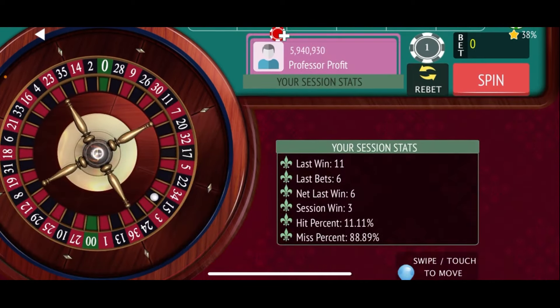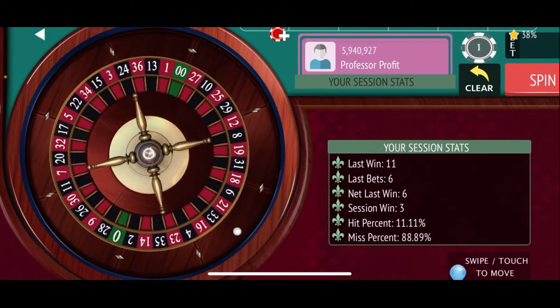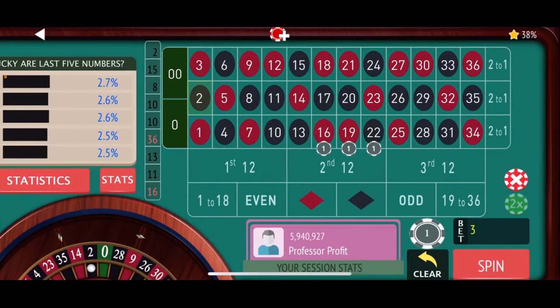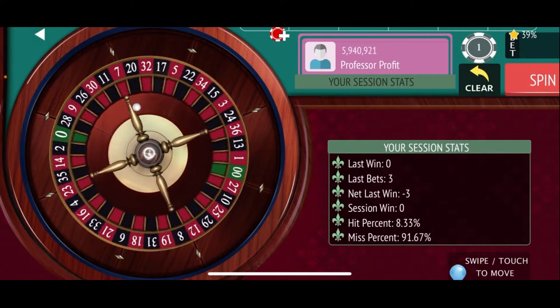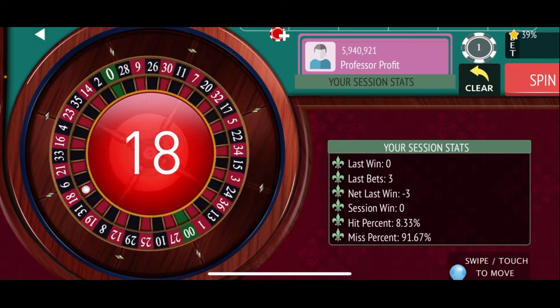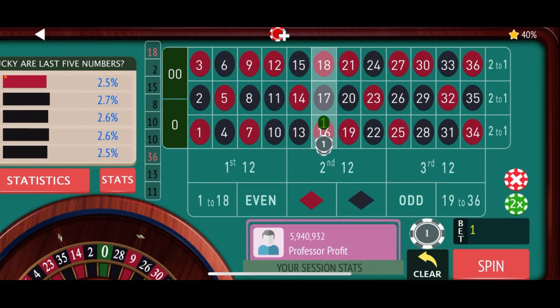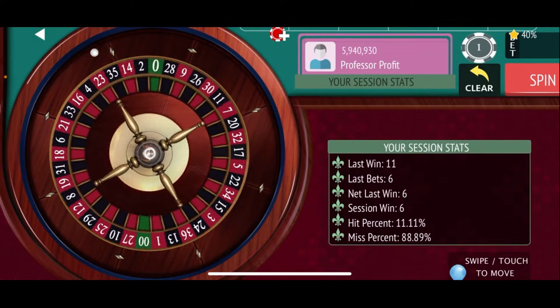That's a $6 win, so let's check where we are — that's $3, a new session high. We'll start over with just our three streets: 16, 19, and 22. We spin and get 2 black — a loss. So we pick up the 7th, 10th, and 13th streets for a $6 bet. There's 18 red — a win for us, $6 win, putting us at $6, another session high. Back to our $3 bet on three streets to see if we can hit one early.